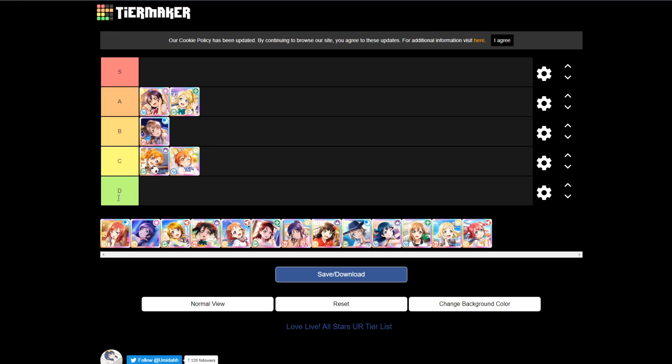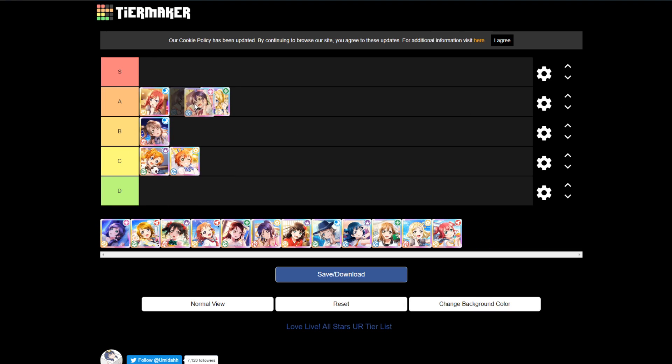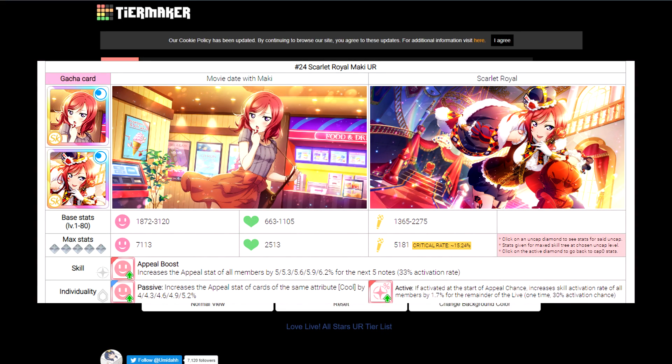Now we have Maki, and Maki is the best card in A tier. She has the highest appeal value out of all the initially released UR cards — up to 7,113 without limit break. This comes at the trade-off of very low stamina, but if you're going for a high score, you want to maximize appeal as much as possible. Maki has the highest raw appeal value, and her skills also increase appeal: her ability is an appeal boost, and her passive personality skill is also an appeal boost, though it requires attribute matching for other cards to benefit.